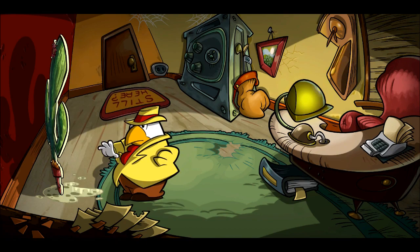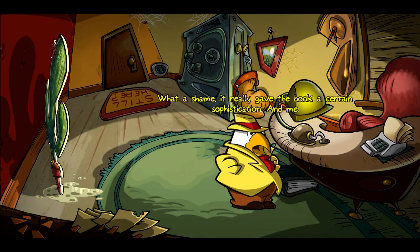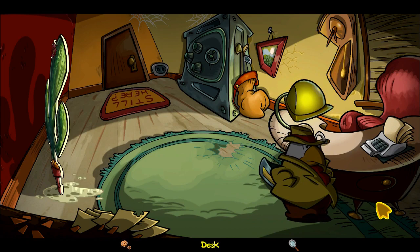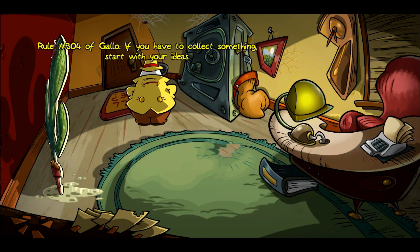That's gotta be a note. The bookmark has to be one — here's the first number of the combination. 'What a shame — it really gave the book a certain sophistication. At least it seemed like I'd started to read it.' The music's nice — I like the music. We don't want to use the fax. A chewed pencil — sure, we'll take it. The doormat — maybe it's under the doormat. Rule number 304 of Gallo: if you have to collect something, start with your ideas.